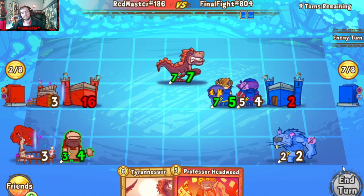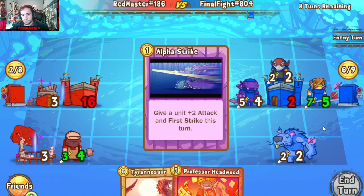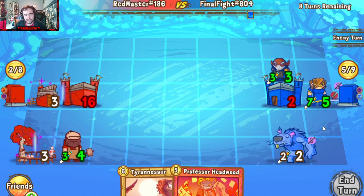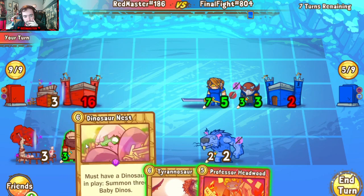I'll go T-Rex up front actually because I can push this Demon Hunter back while also threatening some lethal — the Were-Rat's way too out of position. Should have known — another Alpha Strike in this dude's hand. He went down so that's pretty telling.